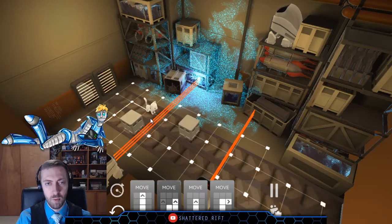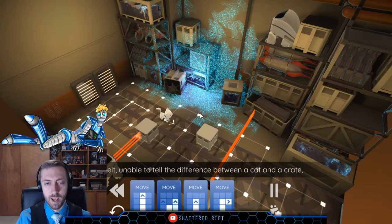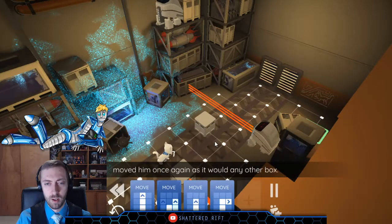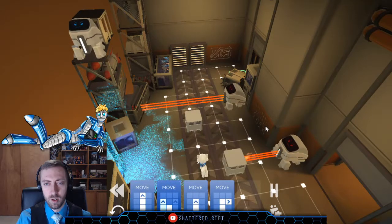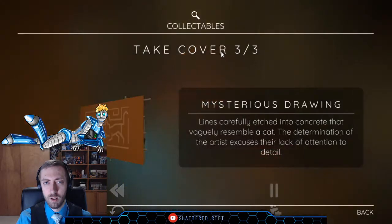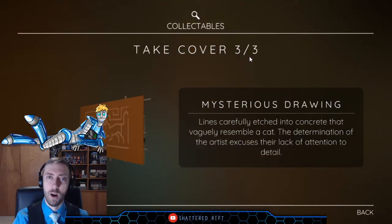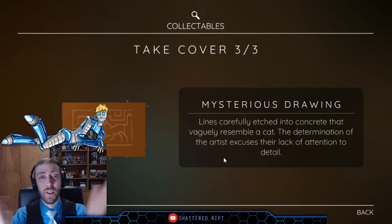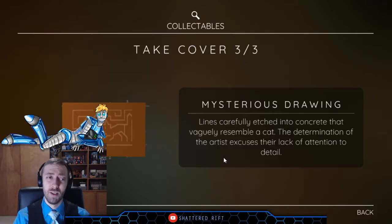I want to move here, because this will advance me forward. Unable to tell the difference between a cat and a crate and lacking the desire to learn, it moved him once again as it would any other box. Mysterious drawing: lines carefully etched in concrete that vaguely resemble a cat — of course, all things in life resemble a cat, because why wouldn't they? The determination of the artist excuses their lack of attention to detail.